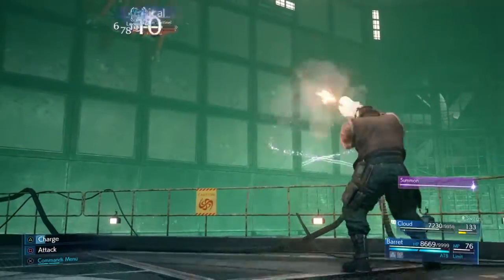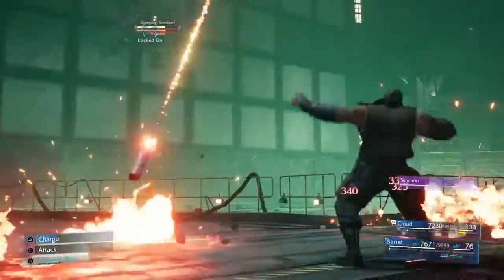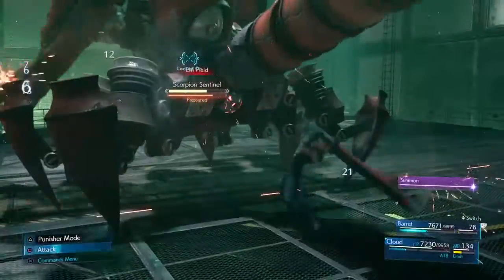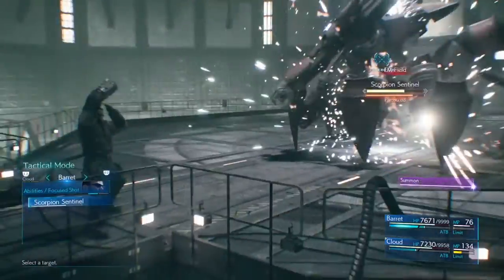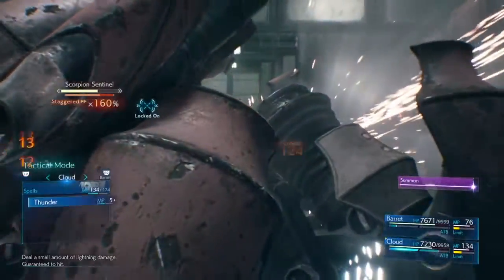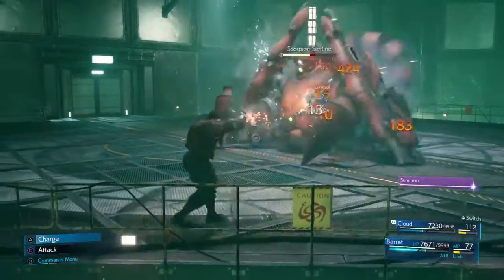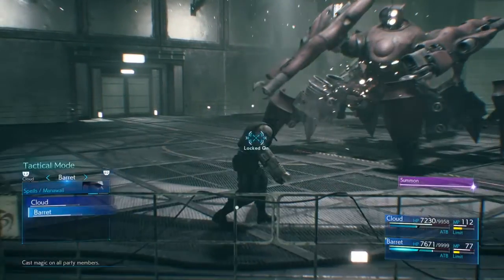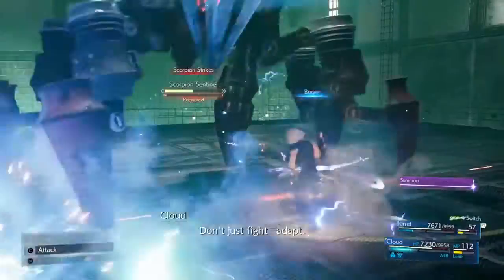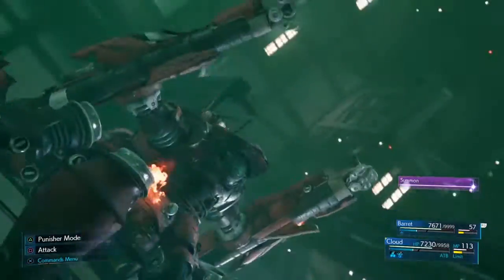When it jumps up there's not much you can do apart from attack with Barrett, to get that pressure gauge up a little bit. We've got it staggered again, so hopefully one Thundiver should be enough to take it down to half health — almost! Just going to quickly get the barrier back up with Barrett. And that's phase 2.